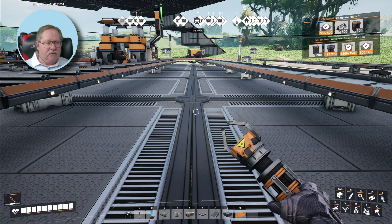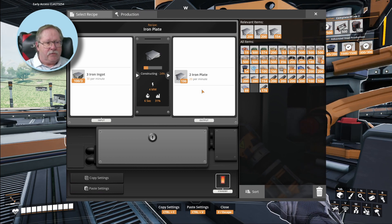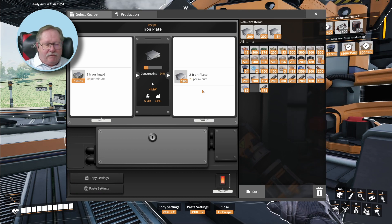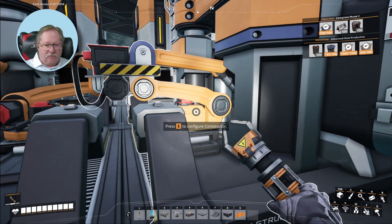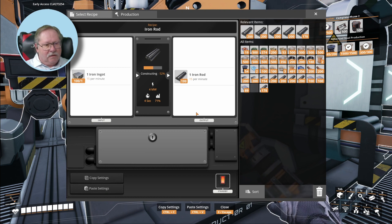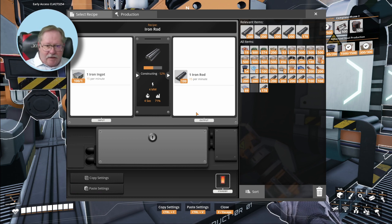I went to the drawing board and did some research. When you look at the plates, it makes two iron plates in a batch but creates 20 iron plates per minute, and puts 30 iron ingots out per minute in batches of three. That frustrated me and was the problem with my calculation — that's why I've got too many plates, too many rods, and way too few screws.